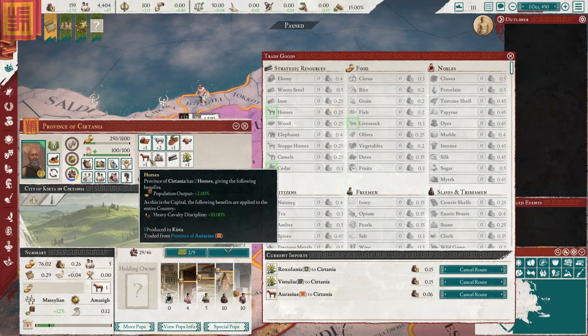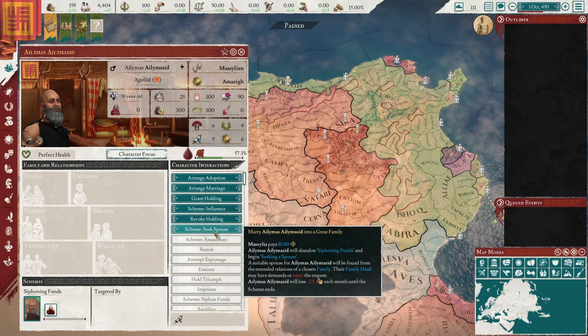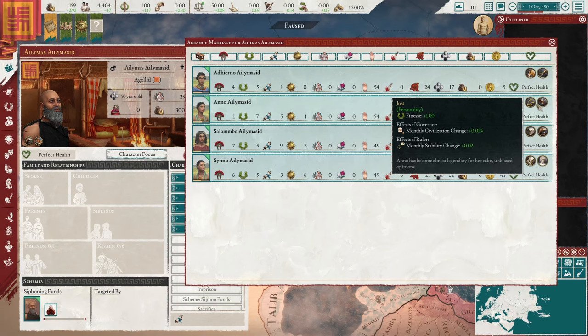So we are unmarried. Maybe we should do something about that. We could scheme for a spouse — that would cost 10 PI — or maybe I'll just arrange a marriage. Let's see if there's anyone who is decent. How old is our guy? We're 50 years old with no children — that's not good. So we want someone who's young with decent traits. You are just and polymath as well as having good finesse. Maybe I'll go with you.